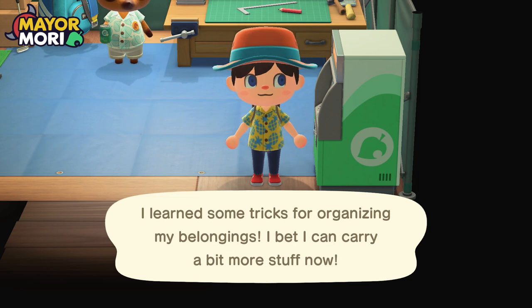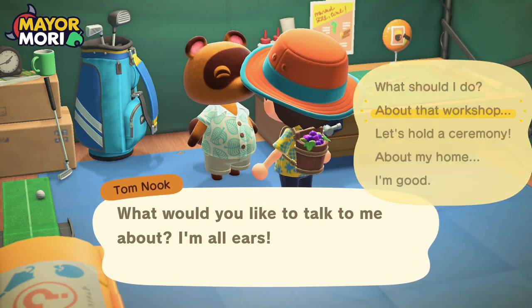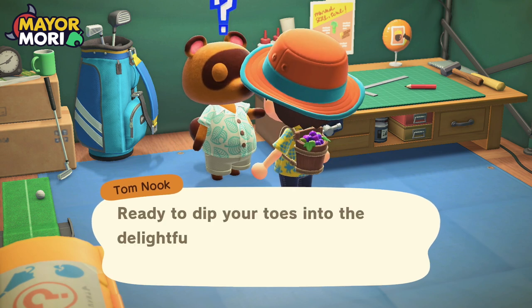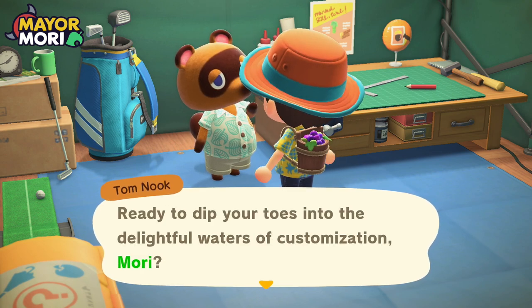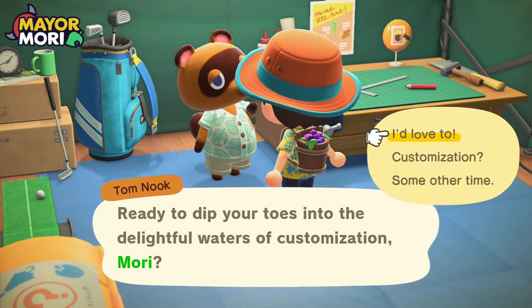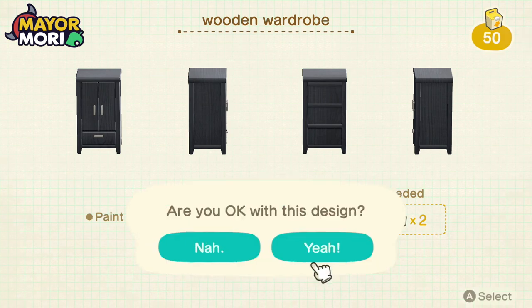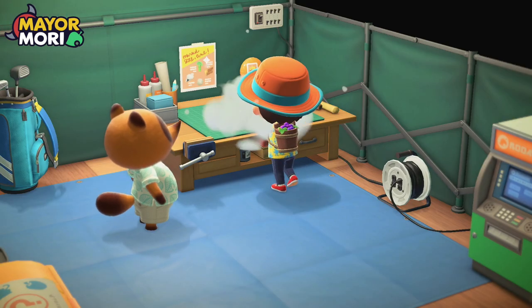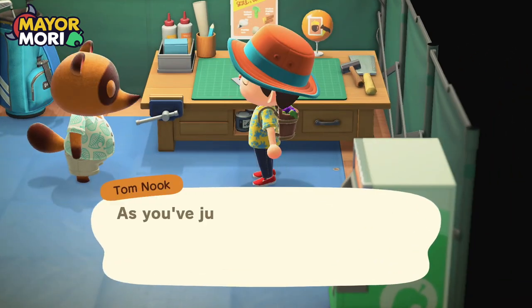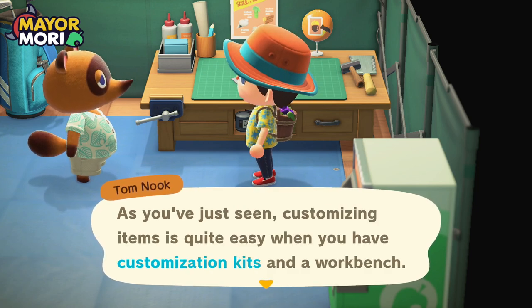I learned some tricks for organizing my belongings — I bet I can carry a bit more stuff now. About that workshop — while we're here, we need to talk about a bit of customizing. Ready to dip your toes into the delightful waters of customization, Mori? I think we're going to customize everything into black or white as well, because that's kind of a spooky theme. Customizing items is quite easy when you have customization kits and a workbench.